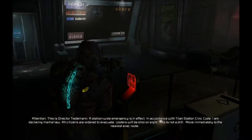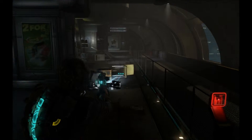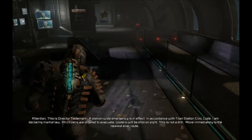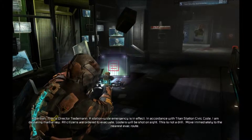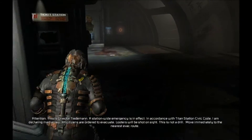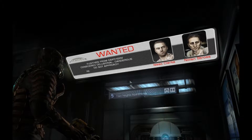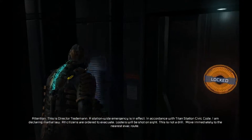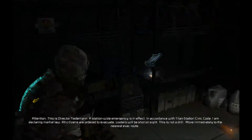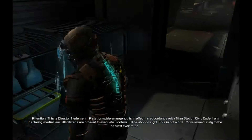You little bitch. I don't care where I'm supposed to go. The stationwide emergency is in effect. In accordance with the station civic code, I am declaring martial law. All citizens are ordered to evacuate. Looters will be shot on sight. Am I considered a looter if I take these boxes? Do not approach. Power node door. What we got bro? Text log. Schematic for a power node. My inventory is full so that's kind of unfortunate.